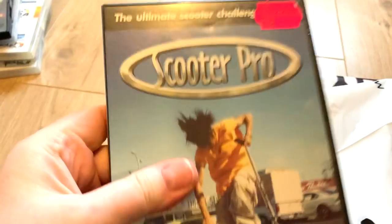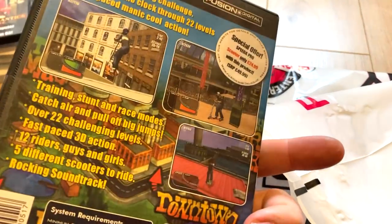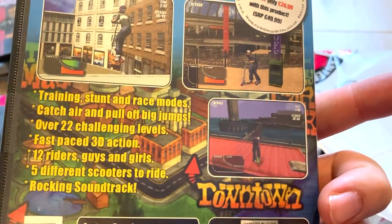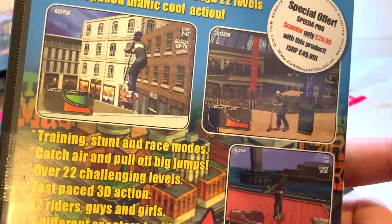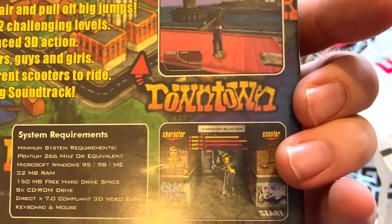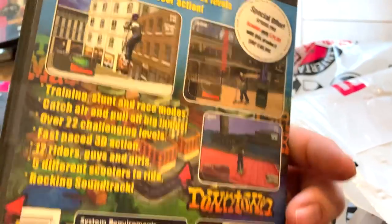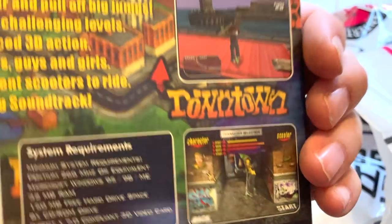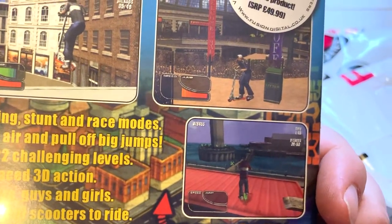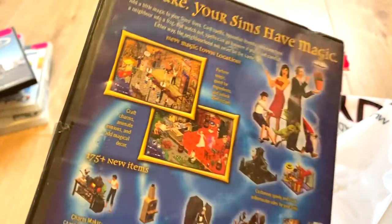Last couple — we've got Scooter Pro, which is clearly a Tony Hawks knockoff. This looks really cheap and honestly awful. It came out around the same time as Tony Hawks 3 and it looks worse than Tony Hawks 1. Good job guys. Then we've got The Sims: Making Magic — it's a Sims expansion pack for the Sims game I don't own, so yay.